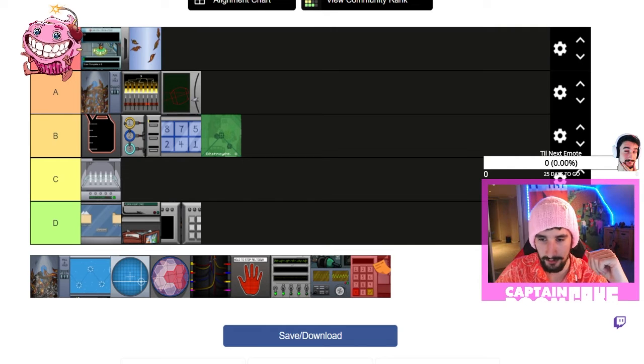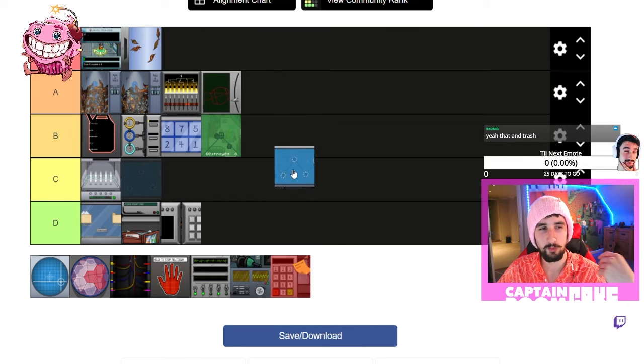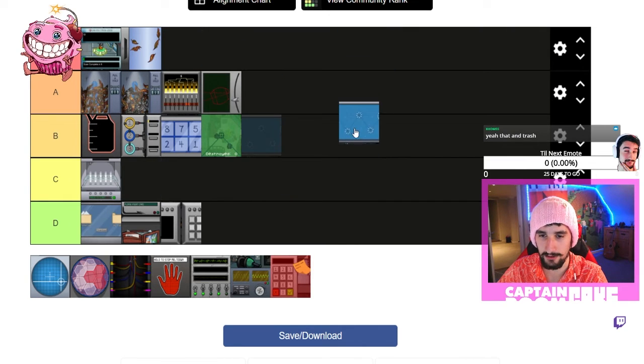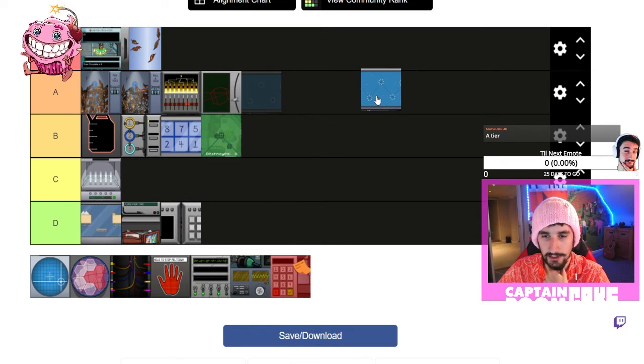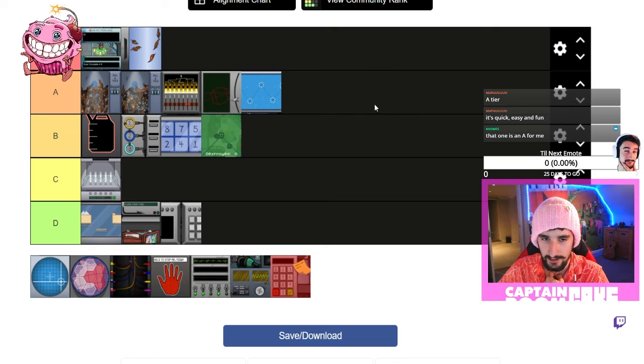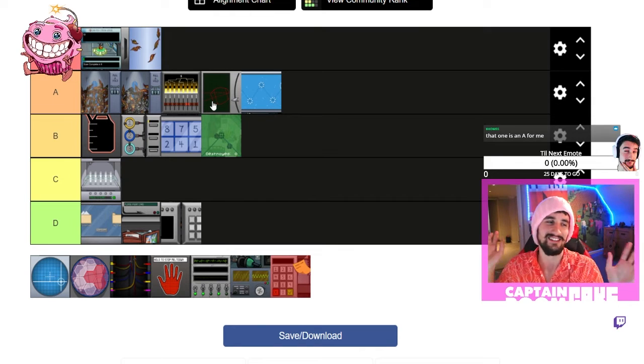This one — I get the feeling you guys are going to be in two minds about this. A tier — that's a good one because you can do it quickly, it's quick, easy, and fun. It's not amazing because there are times when you obviously mess it up on the corners and it doesn't quite line up right.